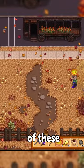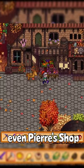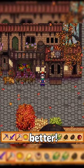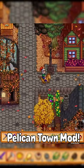I mean, like, look at all of these cottagecore vibes happening on something like Willy's house. Even Pierre's shop looks a ton better. Bring these overgrown, medieval vibes to life with the Wayback Pelican Town mod.